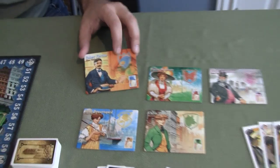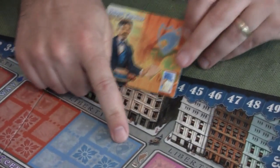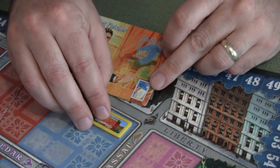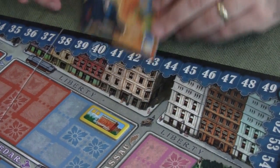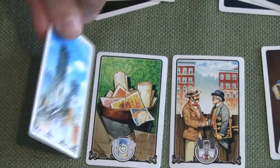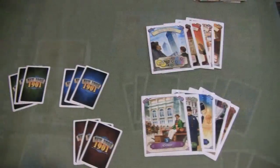To get started, everybody randomly takes a player card. This doesn't equate to the color you are in the game, but it shows you a symbol of where you're going to start. He starts here on blue; I will put my little starting building on those two spots, take that card, and then also take three special action cards for the yellow player.